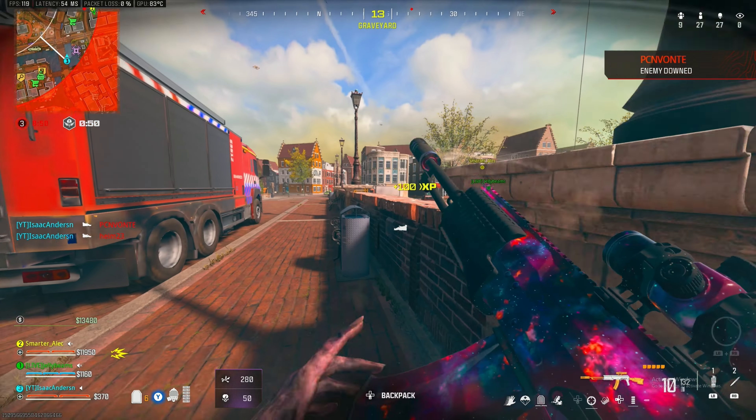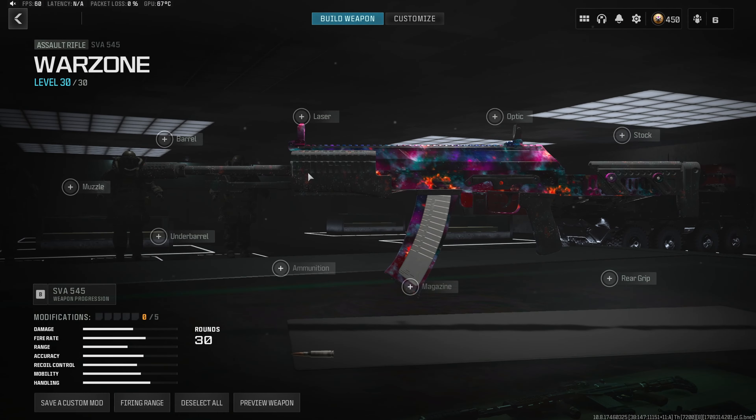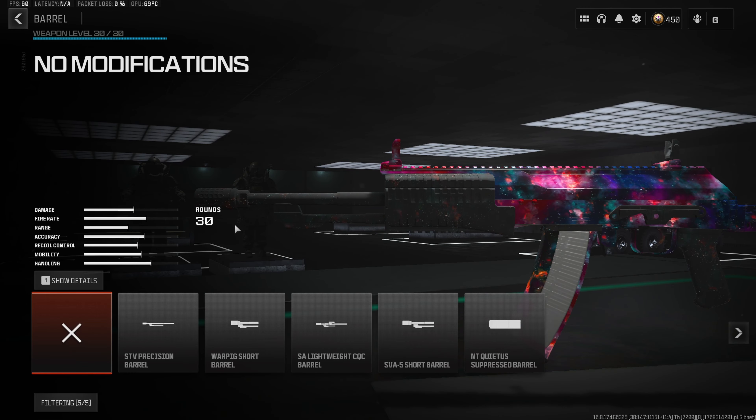I dropped 42 kills using the best SVA 545 class setup, so I'm going to break down every single attachment you guys need to be running to make the SVA one of the best assault rifles in the entire game.